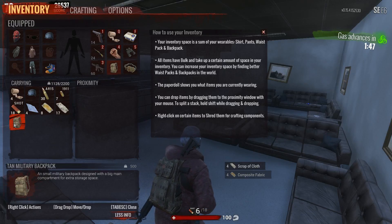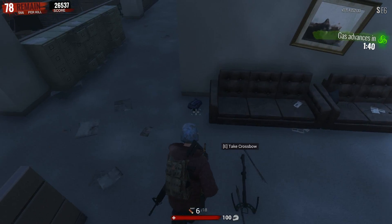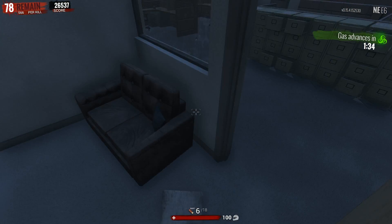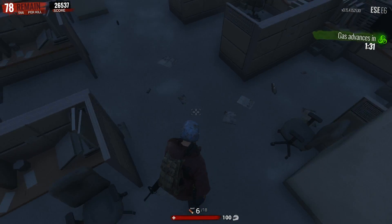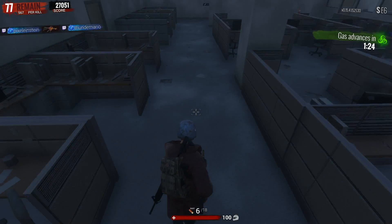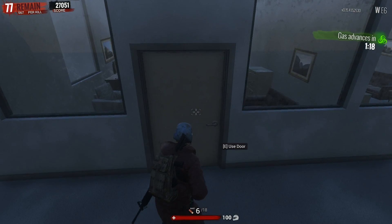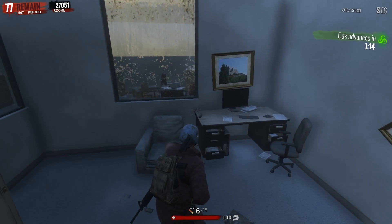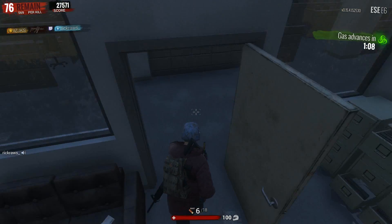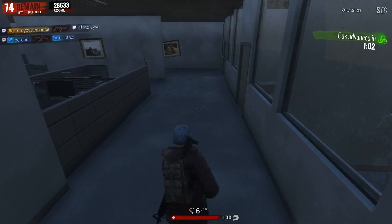I did get a new mask. So we got two helmets. Trying to shred that — yeah, there it goes. Now I need to find some duct tape. You think in an office you can find duct tape? No. I want duct tape so I can make some armor.